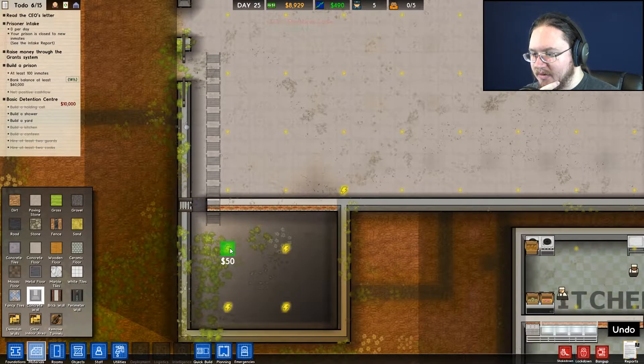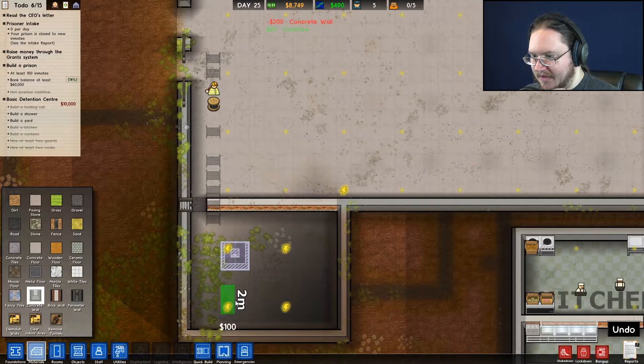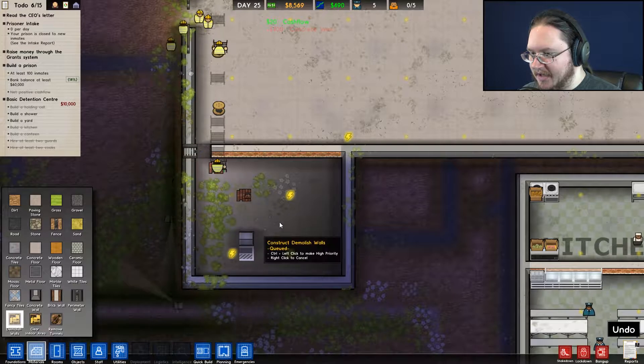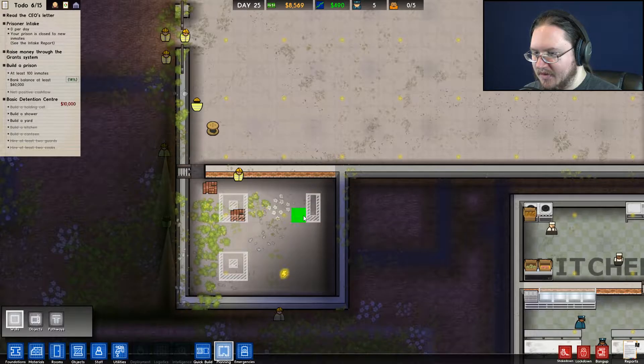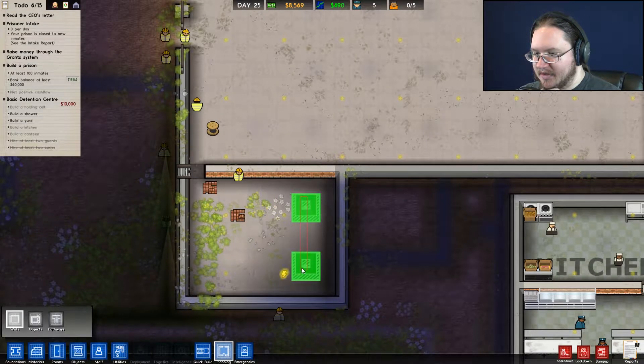I need to rebuild that wall, just give me a moment. I need electricity in there as well for the lights — yes, lights and a shower, always a good idea. I'll put some concrete in here. I'm going to do blocks of shower units, but it went too fast — demolish that. Maybe I should plan it out.